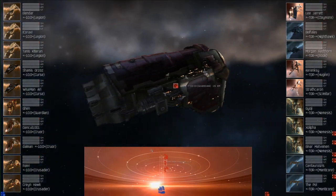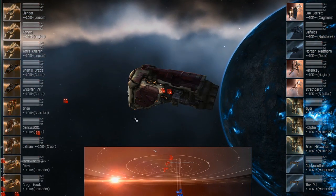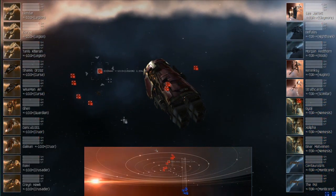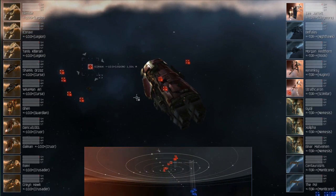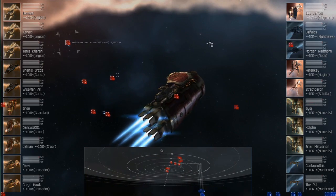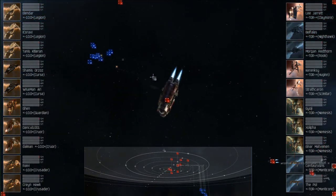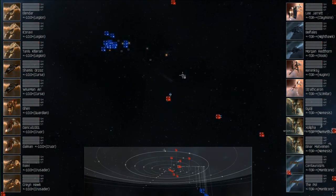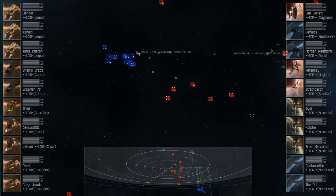Those three Legions paired with the Guardian are going to be a pretty strong team if they can hold it together. Conversely, Pandemic Legion has a ton of cap warfare available. The Cruelz are basically a mini Balgorn, having a web and a small neut bonus — small neuts, while bonused, are actually fairly effective, especially against a Scimitar-type ship.